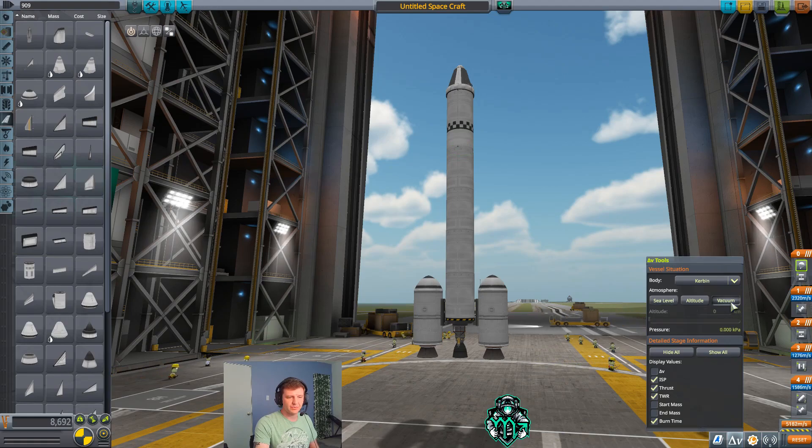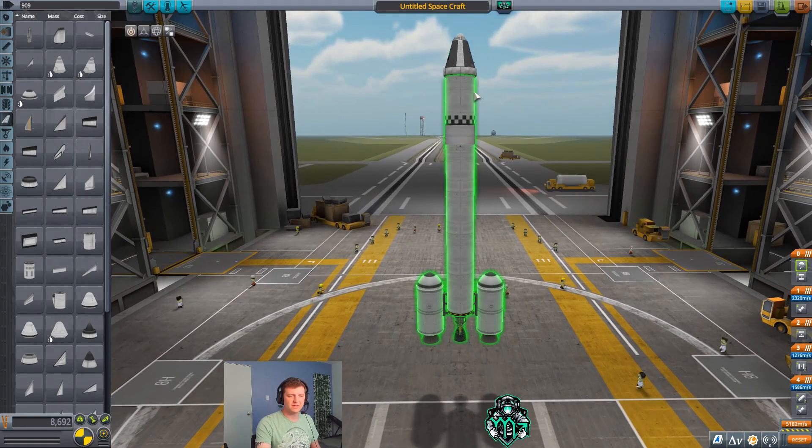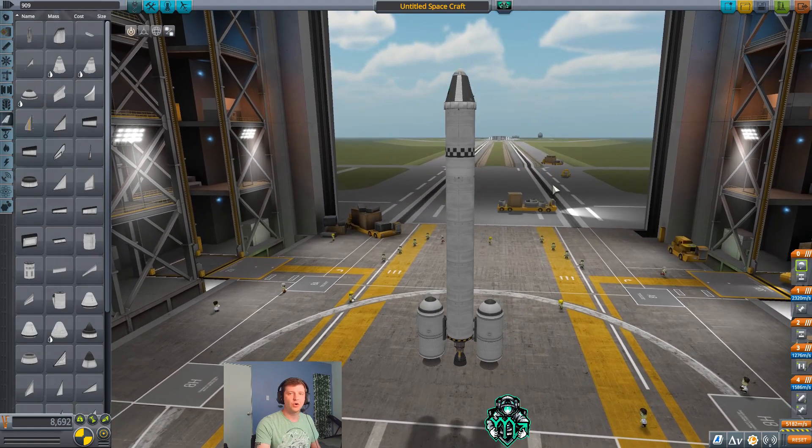This decoupling stage has delta V left in it, which means by the time these boosters run out, the center stage is still going to be burning — it'll have an additional 997 delta V once we decouple the boosters. Looking at vacuum, we're at 5,100. We have 23 in our upper stage, which is going to be more than enough. And the reason I'm doing it this way is because you can save this and deploy other payloads with the same rocket over and over again.